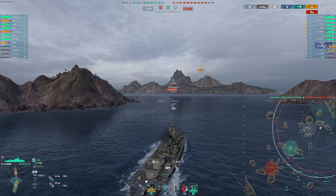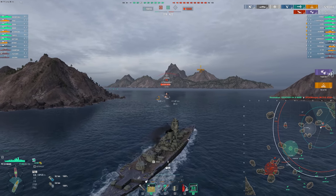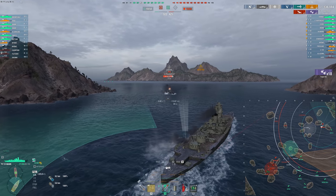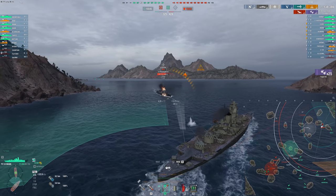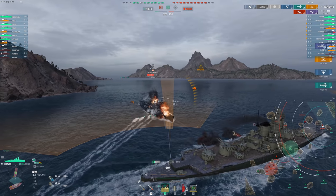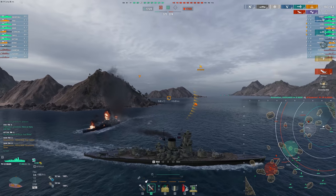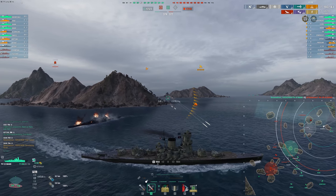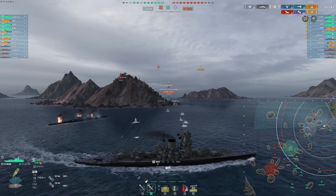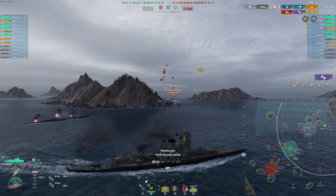Prince Ruprecht — the tier 9 German battlecruiser. And I think in almost every way, that ship is better. I think at close range, the secondaries and performance of that ship is just going to be better than this one. At mid ranges, the Iwami might be a little bit better, thanks to maybe slightly stronger main guns. But if you're wondering if you should be paying for a premium tier 9 secondary battleship, it's certainly not better than the Georgia. I think the Prince Ruprecht is a reasonable example of a tier 9 German secondary brawling battleship, and I do think it is better than the Iwami.